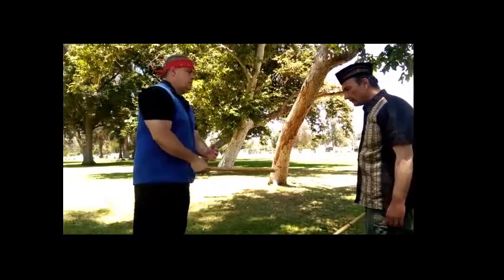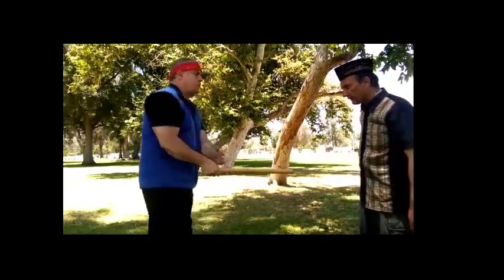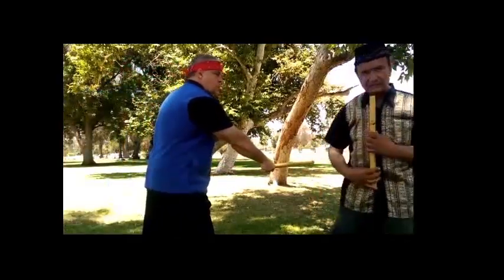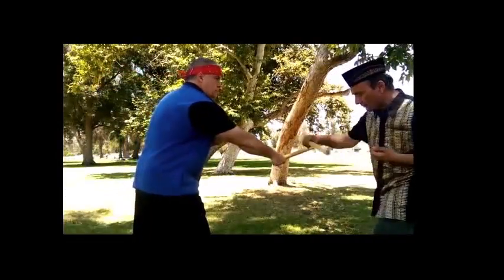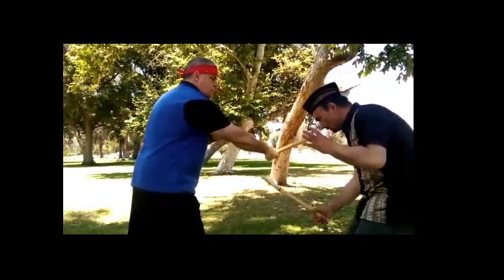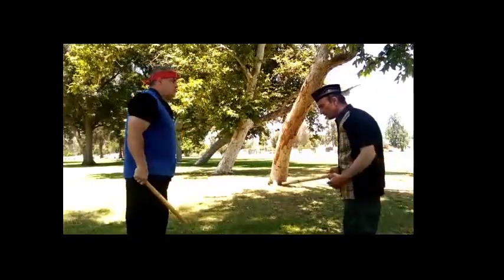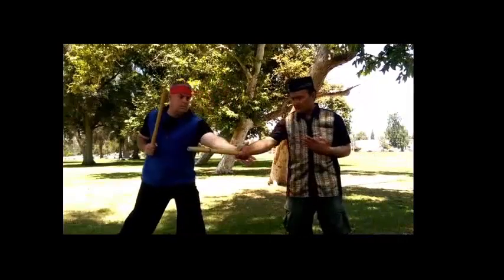Give me number five. This is to put it on this side of your center line — this way or that way. Give me number five. This is empty and pass. Give me number five. This is empty and pass. Double, double. For number five also. Come close. Empty and pass. Double, double.